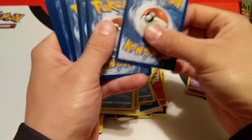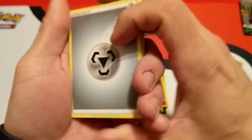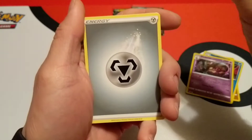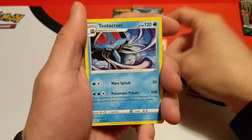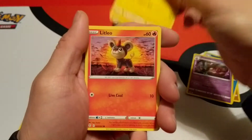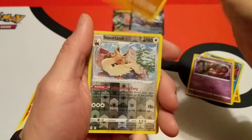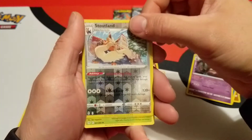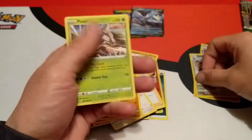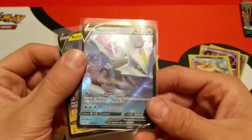There's that code card — sorry for the little bit of background noise, it is cold here and the heat just kicked on. Steel Energy, Tentacruel, Hippopotas, Xena's Resolve, Chinchou, Litleo, Swablu, Flabébé, Roggenrola. Reverse is a Stoutland and our rare is a regular Pinsir.